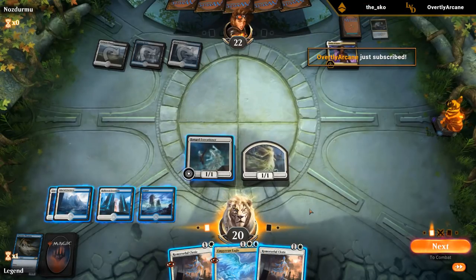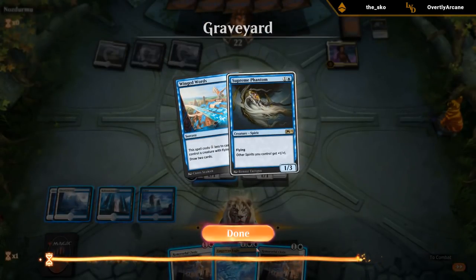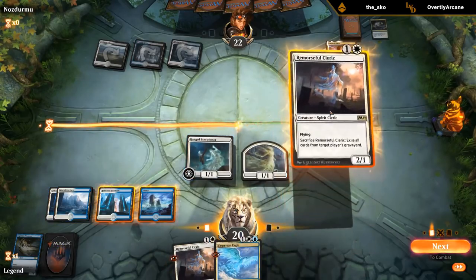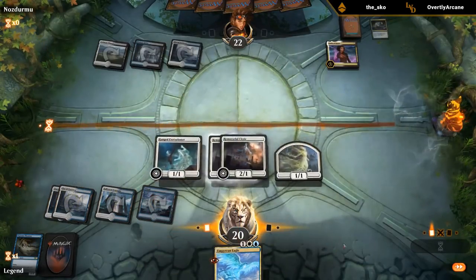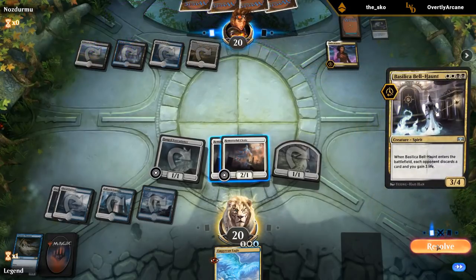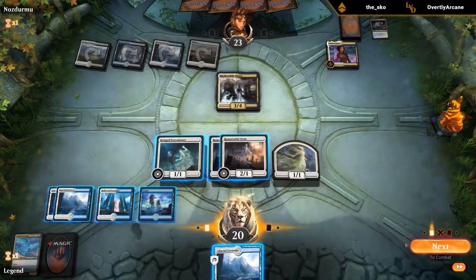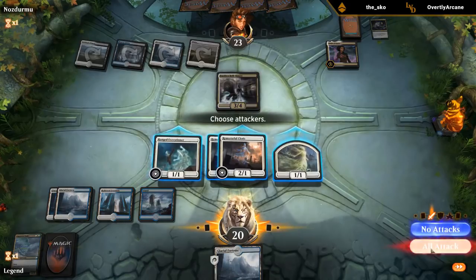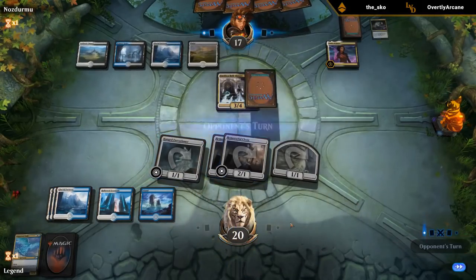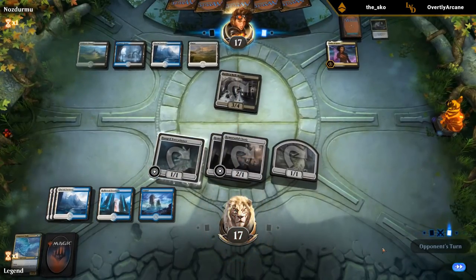Double Cleric is bad against Cry of the Carnarium whereas Eagle is not, so: do we play around Cry or not? If they had Cry in hand they probably would have taken the Eagle with Thought Erasure rather than Winged Words, so I don't think it makes sense for them to have Cry — I'll double Cleric. Teferi's Bell-Haunt — that punishes me for holding the Eagle. But we still have double Cleric in play. I should play the land in case of another Bell-Haunt; with 5 lands I can topdeck Spectral Sailor and activate it right away.